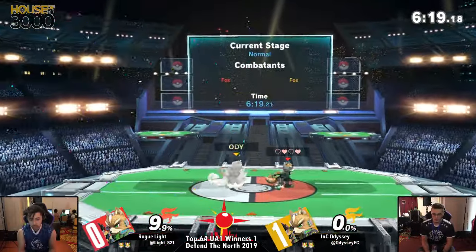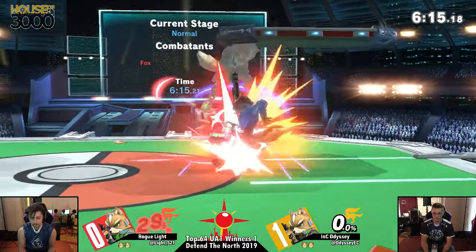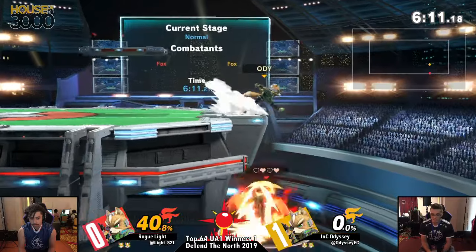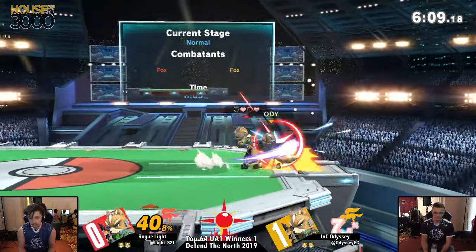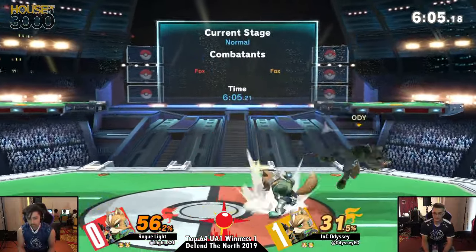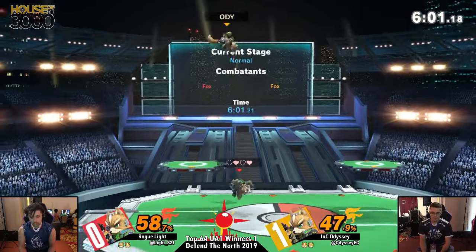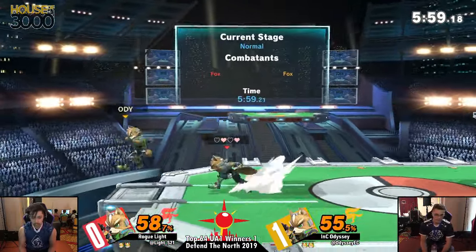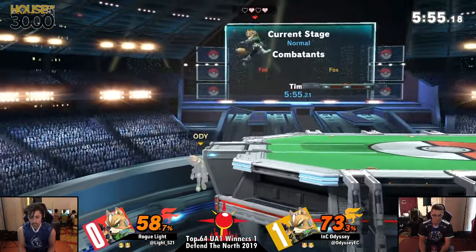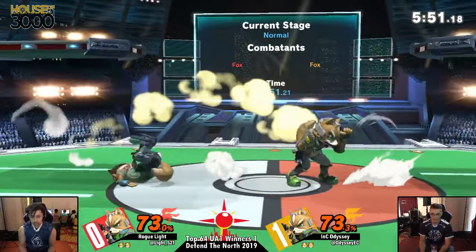And here we go. Light right back in at 9%, that's nothing to bring up. But Odyssey really just snuffing him out. Good Nair to the side. The Ledstrom doesn't get anything for it, but I like it — it was a good attempt. Ledstroms aren't as solid in this game as they were in a previous one. Nice shine to make it out. The get-up attack clips Odyssey. Dash attack goes for the fair. A low Nair isn't going to connect on Odyssey's side B, and we're back to neutral.